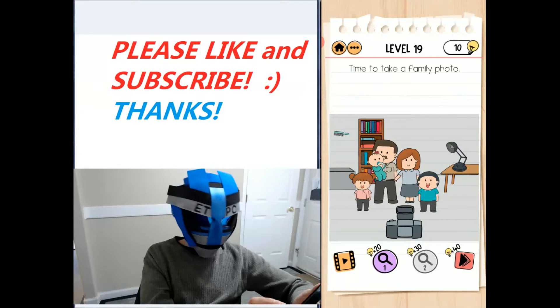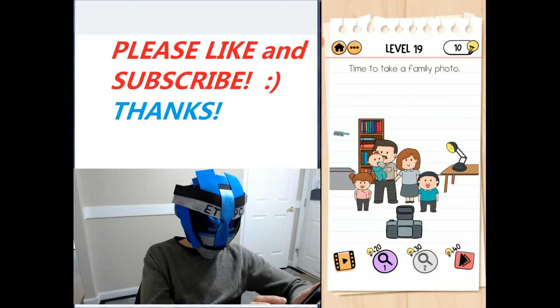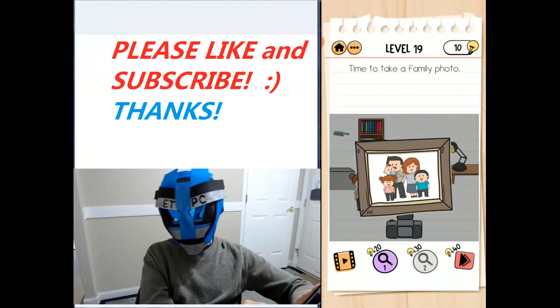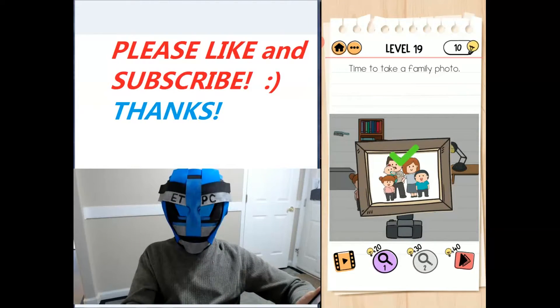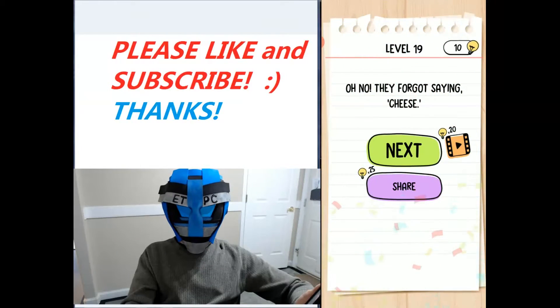Now we need to click on the lamp — just tap on that button there on the lamp and get some lighting. Then tap on the camera and it takes our picture. And there we go, the happy family. Thanks for watching everybody. Oh no, they forgot to say cheese! We'll see you next time.